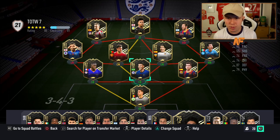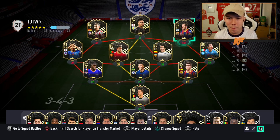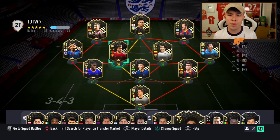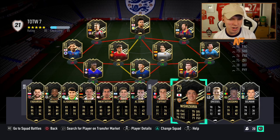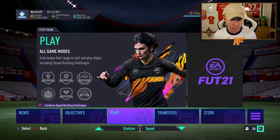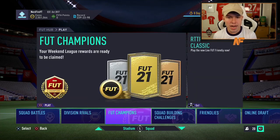Foot champs rewards! I'm just going to show you the Team of the Week at the start this time. The ones you want are Messi and Bruno at the top two, then probably Llorente third, Lozano fourth, Canate fifth, Watkins sixth — though I'm not that fussed about Watkins because of the skill moves. Let's go ahead and claim my Foot Champs rewards.